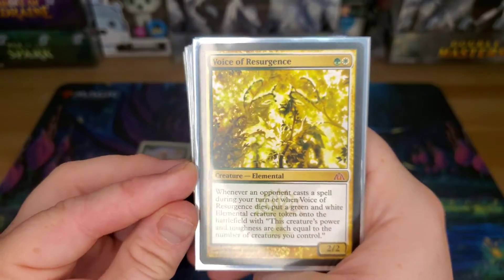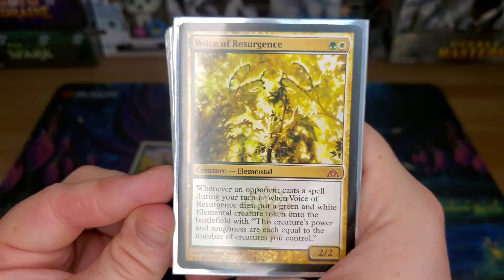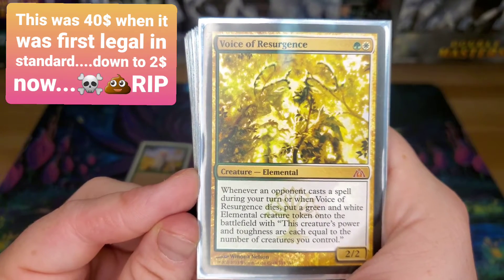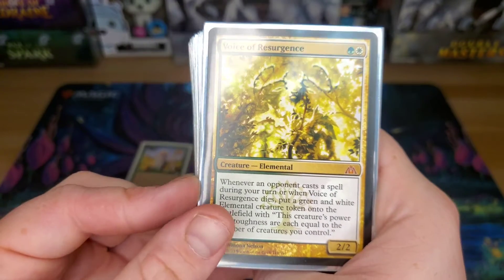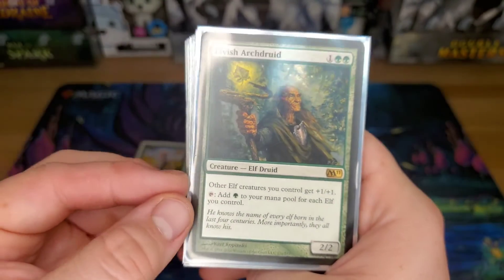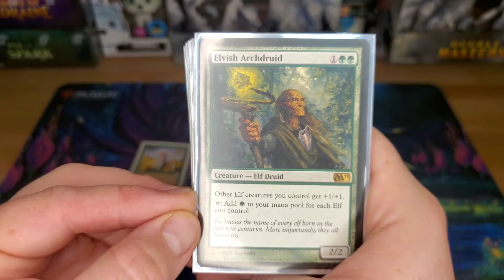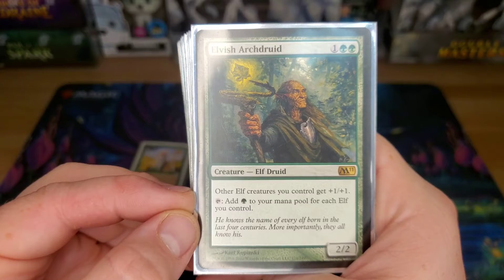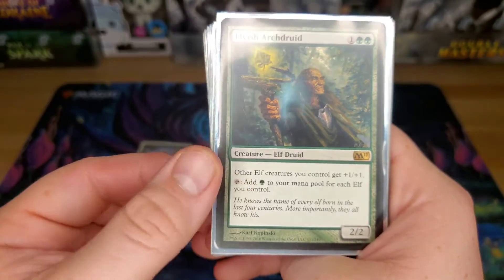Voice of Resurgence — this was the only card worth anything from Dragon's Maze. Whenever an opponent casts a spell during your turn or when Voice of Resurgence dies, you get a green and white elemental with power and toughness equal to the number of creatures you control — so that could be literally a million. Elvish Archdruid — other elves you get have +1/+1, and he gets the ability to tap him to add one green for each elf you control. He's basically one mana more than Priest of Titania with a little extra.